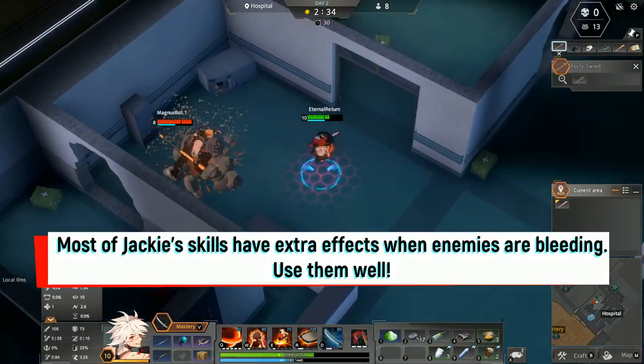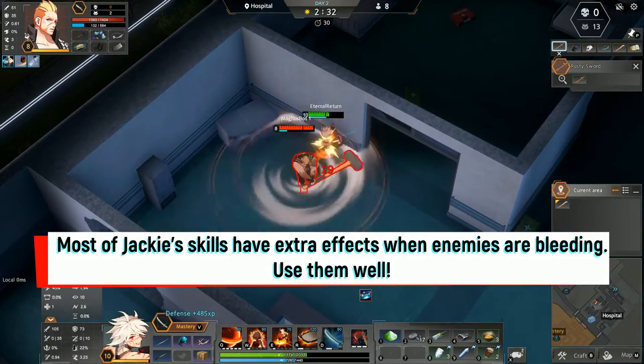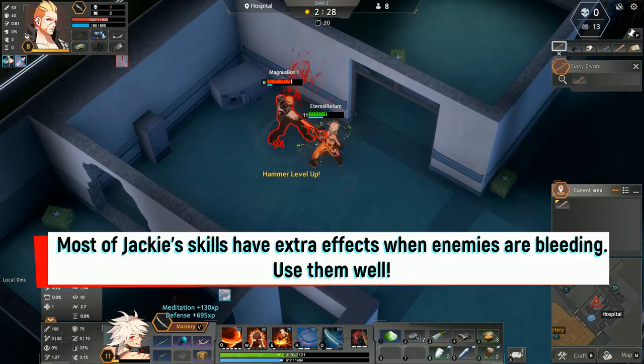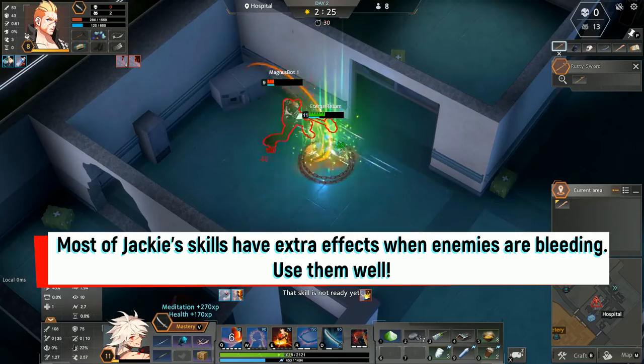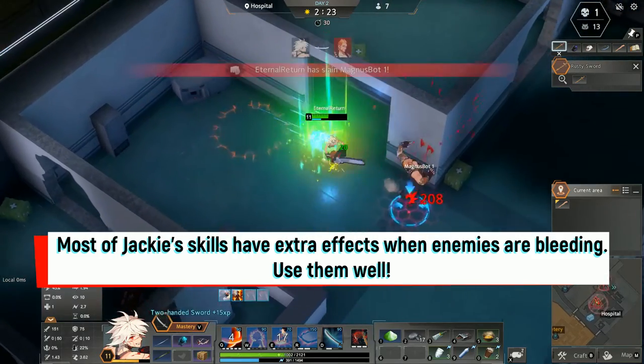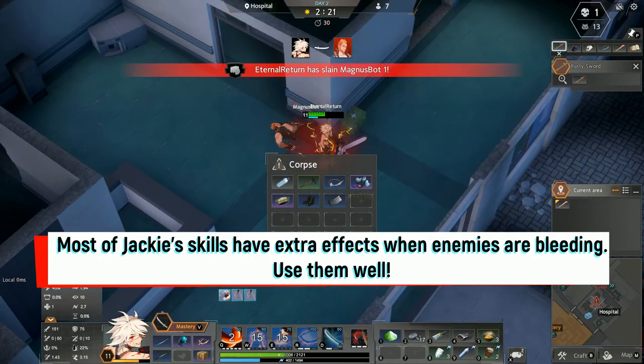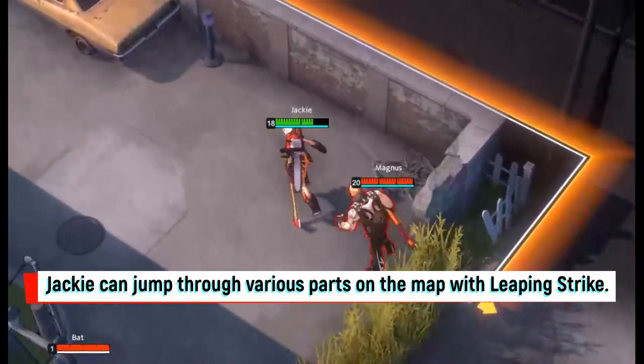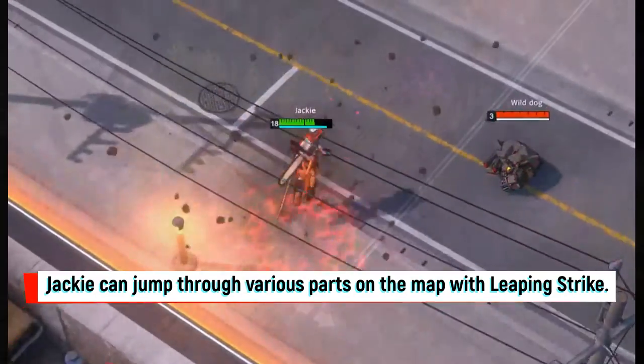Most of Jackie's skills have extra effects when the enemies are bleeding. Use them well. Jackie can also jump through various parts of the map with Leaping Strike.